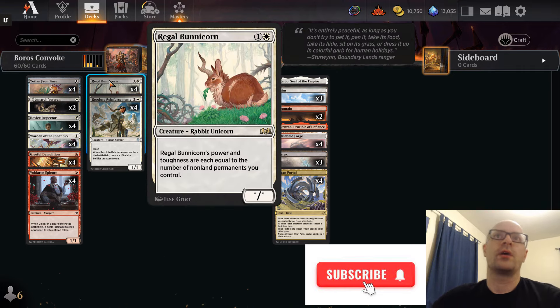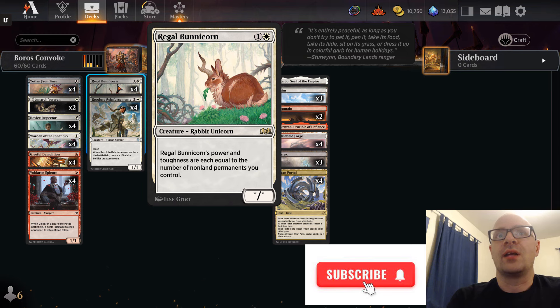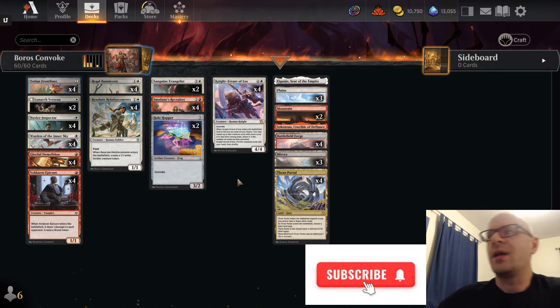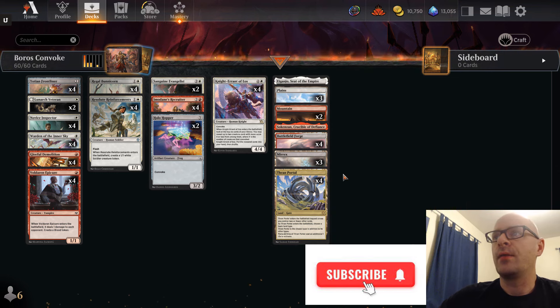Bunnicorn is our way to go tall. We have a ton of creatures, so these are regularly eight eights, nine nines, ten tens. The mana is a ton of pain — I have four pain lands, four copies of Thran Portal, and three Myrics. Functionally we have 15 white sources and 14 red sources out of 18 mana, just to give us the best chance of drawing into what we need and not having to mulligan too often.